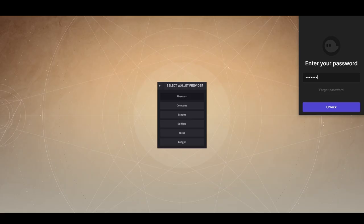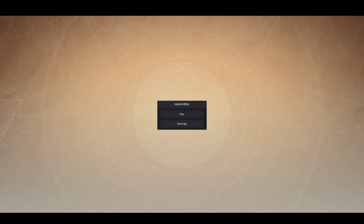Sign in at the top right and you are ready to go. Take a second to go through the settings. Once you're done, hit play and let's find some loot.